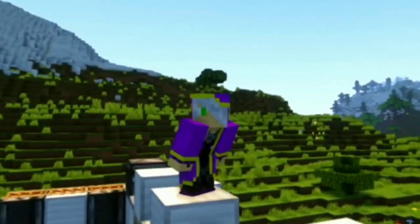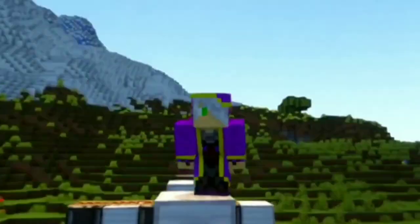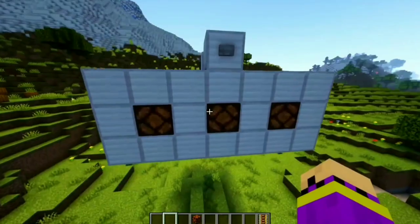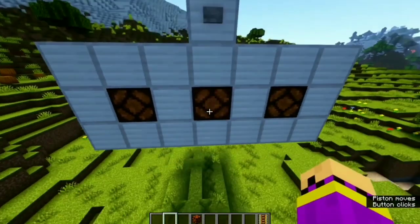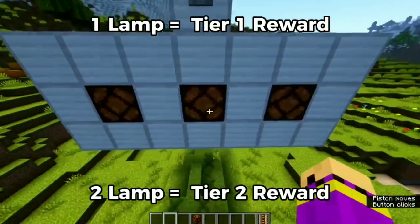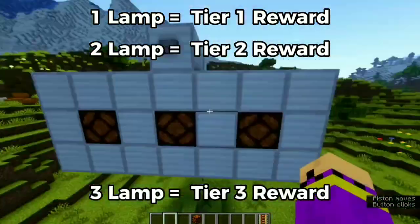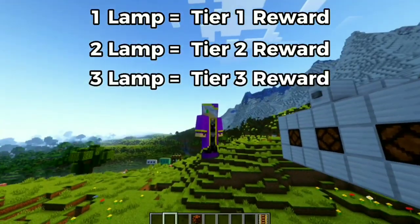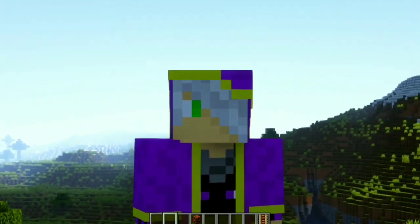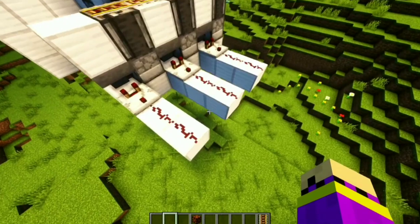You can't have a slot machine without rewards, so we want to give rewards to people who play it. The idea is: depending on how many lamps are lit, you get a different tier reward. One lamp gives tier one, two lamps give tier two, and three lamps give tier three. We also want to make sure when you get tier three you don't also get tier two or tier one rewards. It's simple to say but actually quite difficult to do.